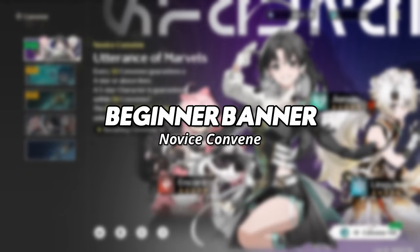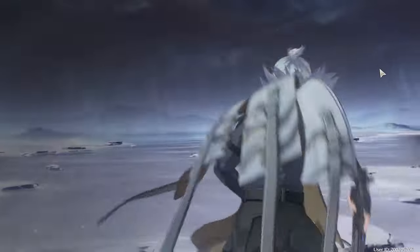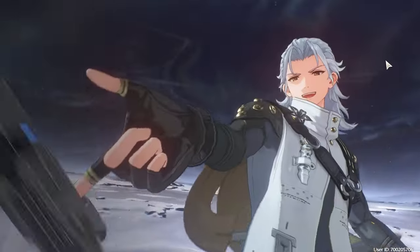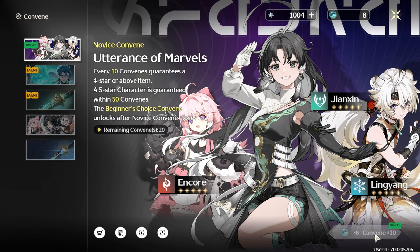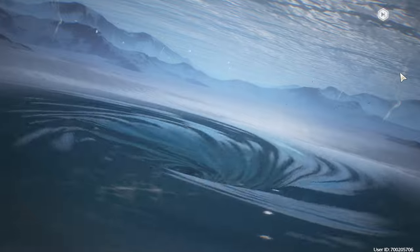First up, we have the Beginner Banner. Just like Genshin's, 10 pulls are 20% off, so 10 pulls will only cost you 8. However, instead of getting a Noelle here, you will get any one of the standard 4-star characters or weapons. Once you reach 50 pulls, you are guaranteed to get a random standard Banner 5-star character. If you've played Honkai Star Rail before, it's pretty much the same as that.